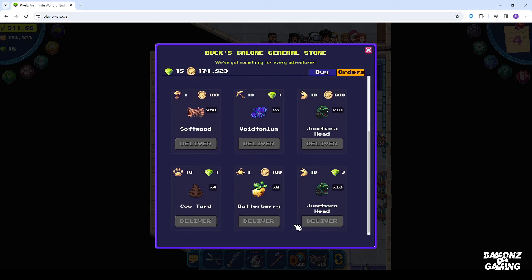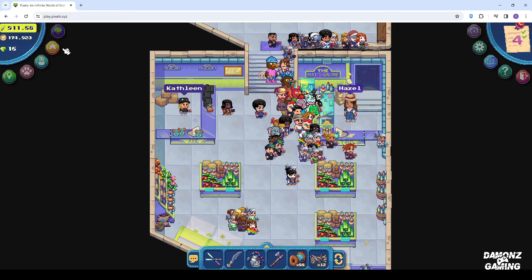As you can see, I have 3 pixel tokens rewarded for delivering Jumabara. I'll teach you how you can trigger the Jumabara task.